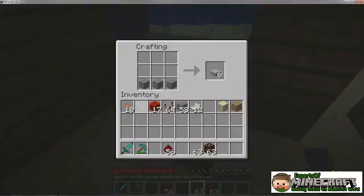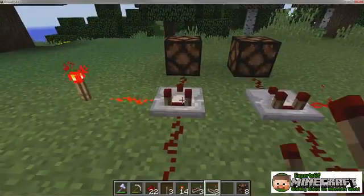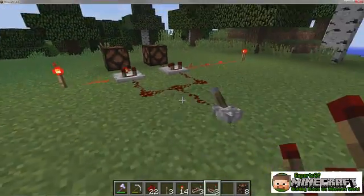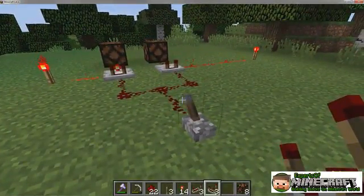Redstone comparators are a bit tricky because they have many different properties and capabilities. To create a redstone comparator, arrange your items like this in your crafting grid. Redstone comparators look a lot like the redstone repeater and can be placed in the same way. They have a front for output and a back for input and can be placed on most solid blocks.